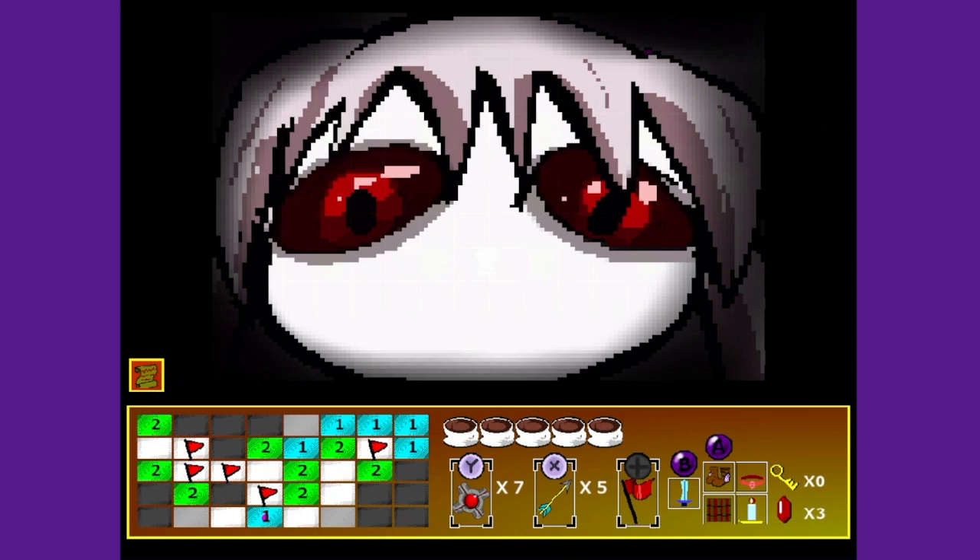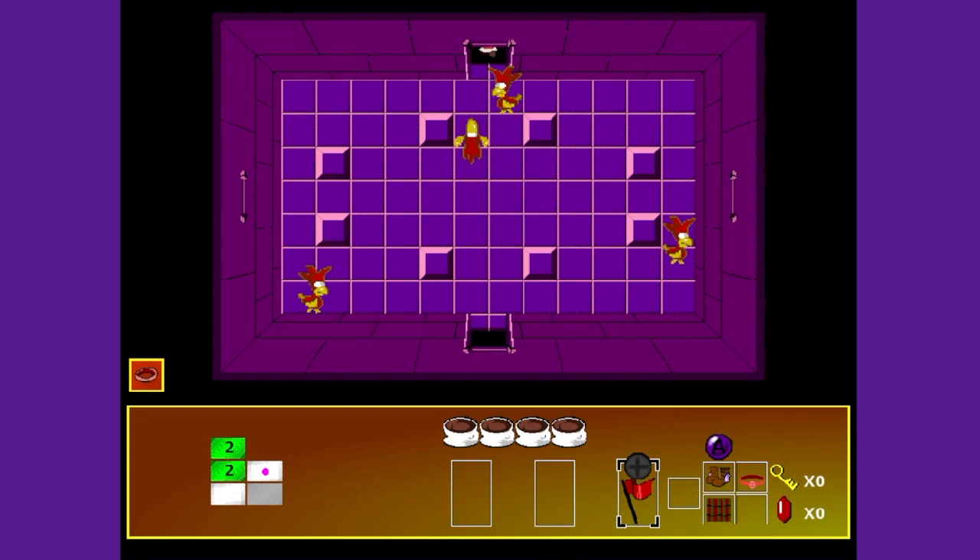You want dash boots? We've got the dash boots. You want bombs? We went full R-type there. You want the bow and arrow and sword so you could actually kill enemies? So do I. Not the boomerang. I can't use the boomerang. Why did you give me the boomerang? Oh my god, finally.